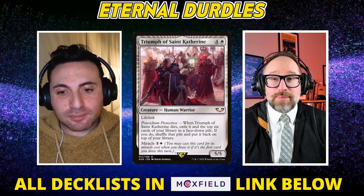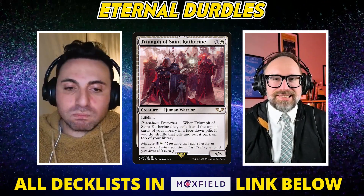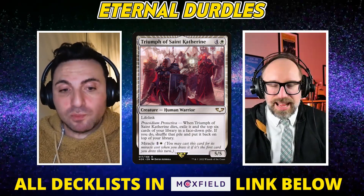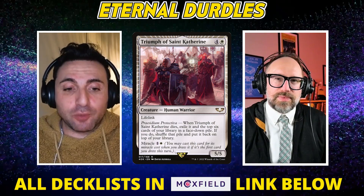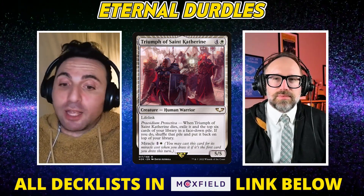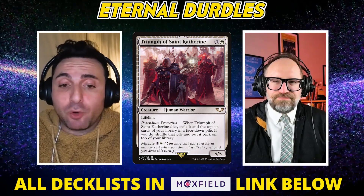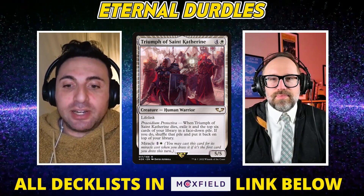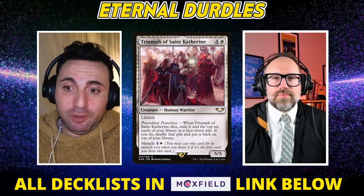That was the play to make back in the day when I was playing Merfolk and Miracles was the deck to beat. People were doing the Rest in Peace-Energy Field thing, sitting behind that wall until they got to do their thing — then they'd cast Entreat and you'd need to get rid of it with Vendilion Clique. I do want to point out, this is not totally ragging on Triumph — I still think Triumph is excellent. It's just not the end-all be-all threat it was during the Expressive Iteration days, when Delver decks didn't have Bowmasters or anything other than Unholy Heat or Double Bolt to remove it.